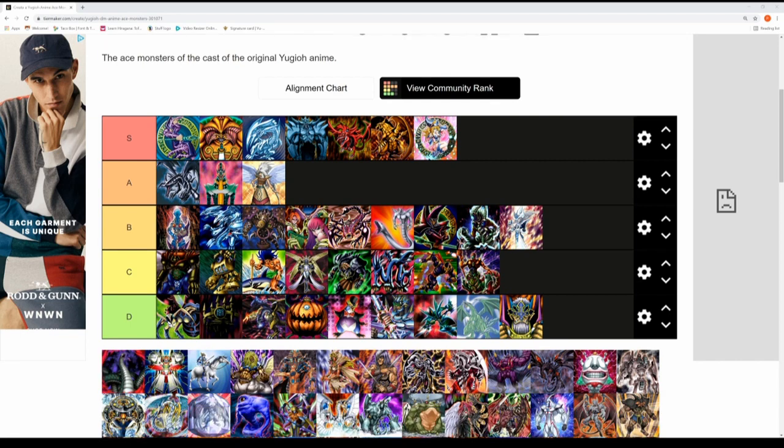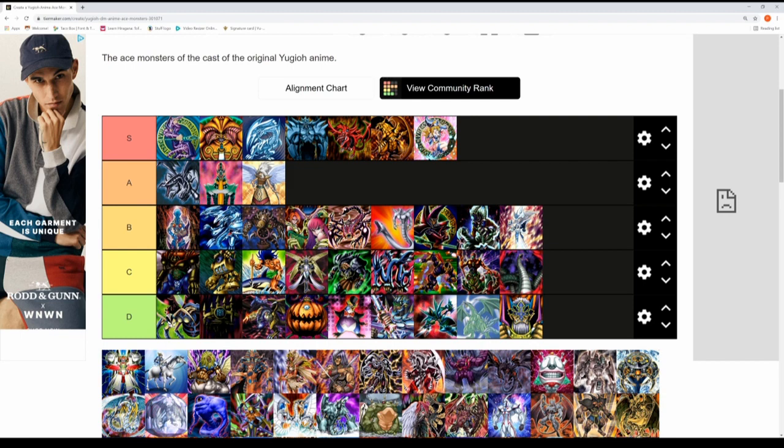This is the Divine Serpent — Dartz's ace monster from the Waking the Dragons arc. There was great anticipation for what this monster was going to be when Dartz eventually dueled Kaiba and Yugi. The Divine Serpent was a bit of a letdown for me — I thought it could have been more epic given how Dartz was building it up. It's in the C tier for that particular monster.